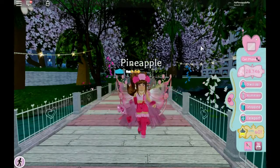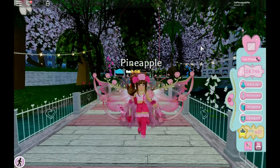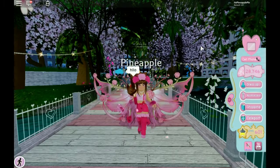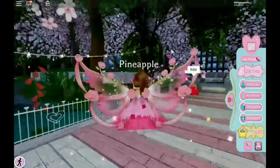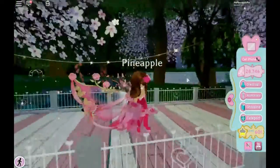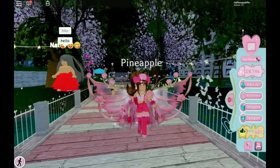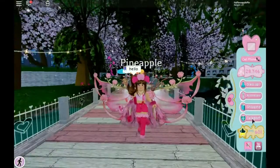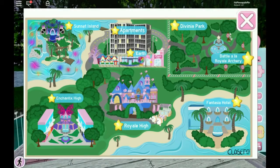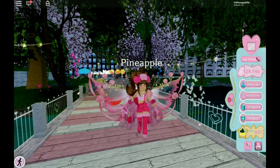Hey guys, it's Pineapple Pie and welcome back to another Roblox video where today I am playing Royal High again because the next part of the update came out which is Devinia Park. Things aren't loading in for me so just ignore them. Look at this outfit - it's like a cherry blossom outfit, it's so pretty. I also want to show you that they updated the maps: Sunset Island, Enchantix High, Royal High Apartments, Earth Fantasia, the hotel, Battle of the Royal, Archery, and then Devinia Park.